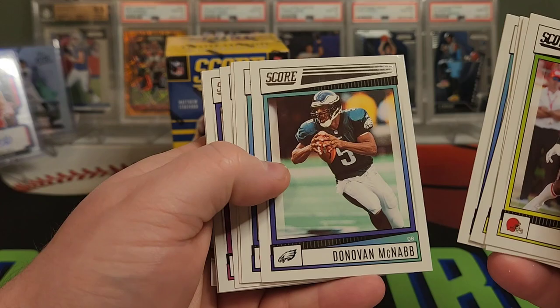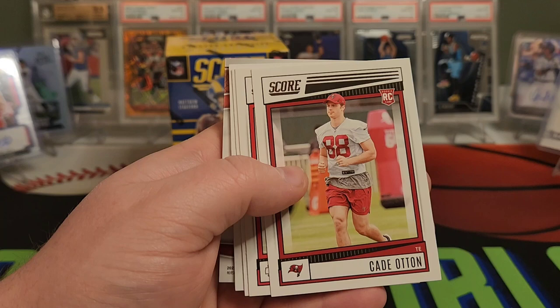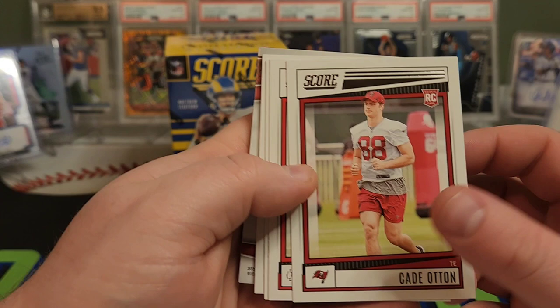I do like the new Score design. There's a Josh Allen. Jordan Love still kicking around — see what happens with him and his career. Into our rookies now. We have Cade Otten — it's like training camp photos, but still cool to see him in their NFL uniforms. Trent McDuffie for the Chiefs.